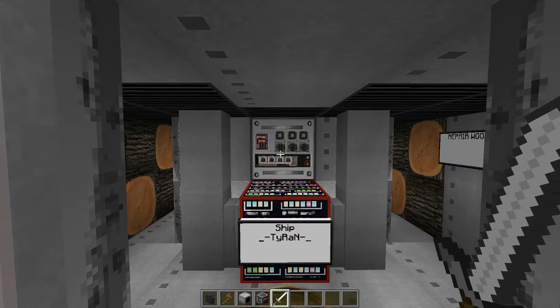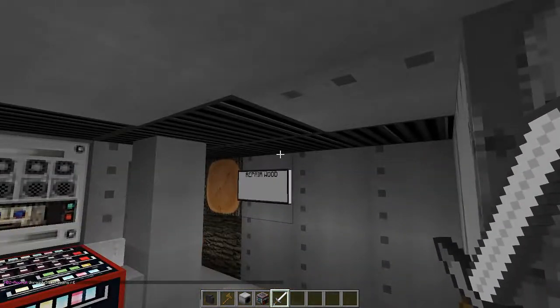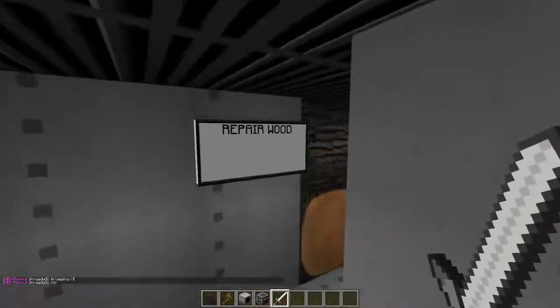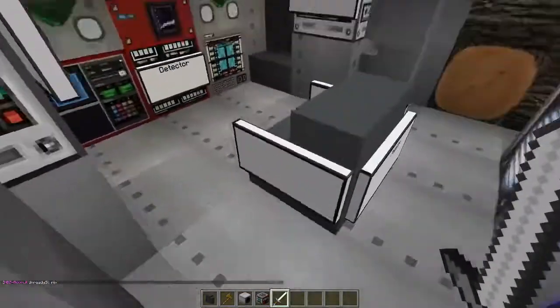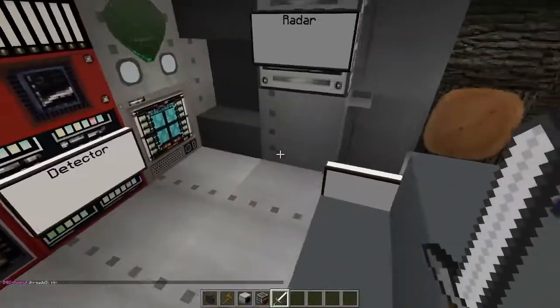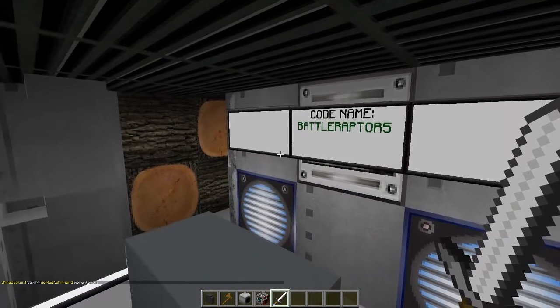All right, let's go through the massively armored wall. It's the tyrant repair wood — I guess that's important. More repair wood, detector, helm, radar, sonar. No, nothing else. Nice. And code name: Battle Trap.